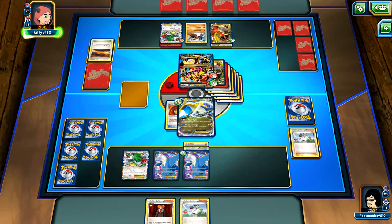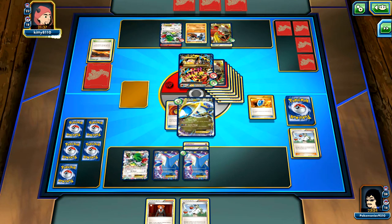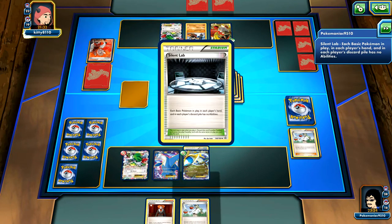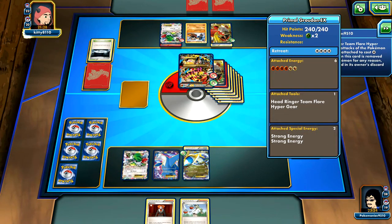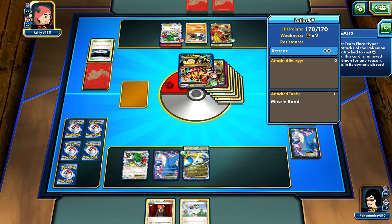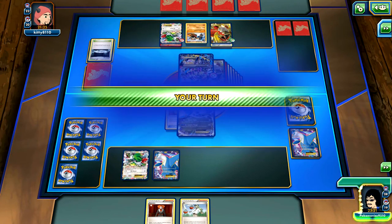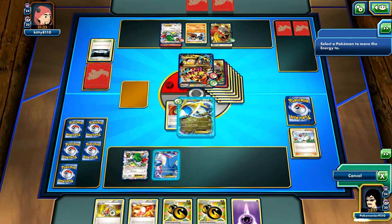He's probably just going to set out another stadium and smack me around for a lot of damage. We see a VS Seeker going for Lysandre - he's going to bring out this one. Why in the world does he have six energy attached? That is not necessary. I'm going to try to stick it out. I'm going to N him again - two cards, hopefully he doesn't draw anything.